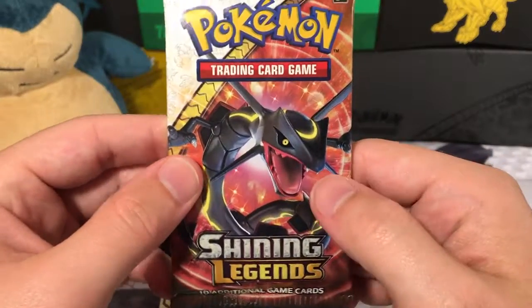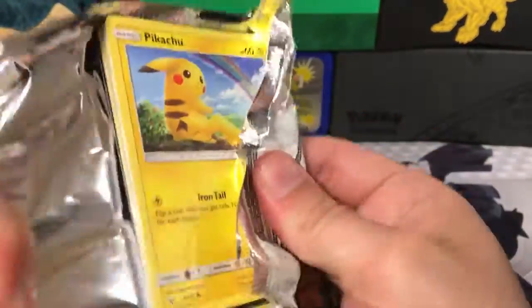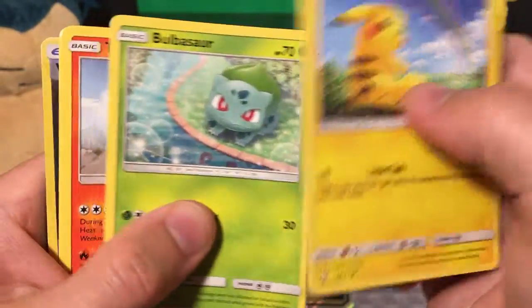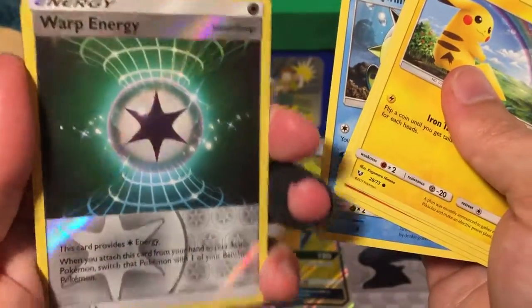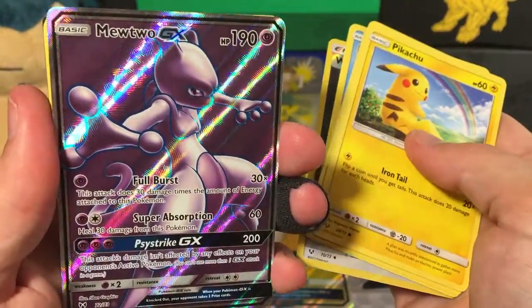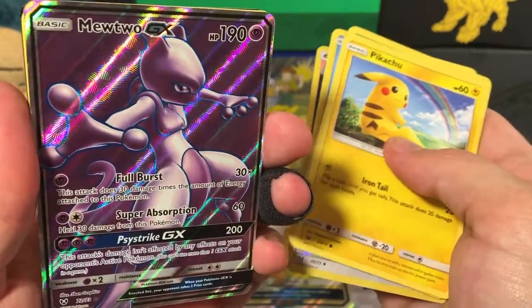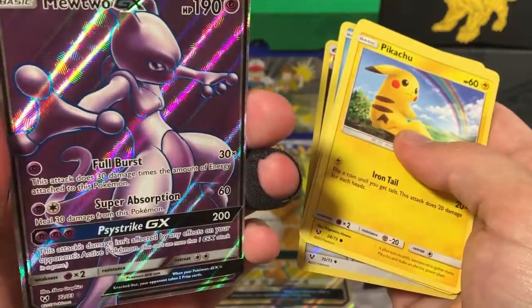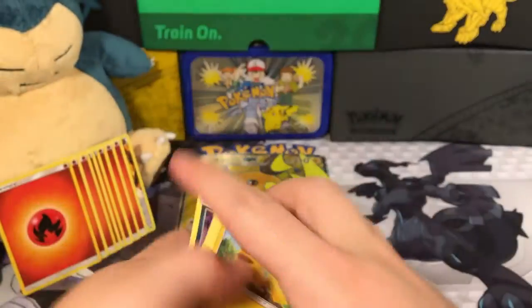Here's a Shining Rayquaza pack, so let's open it up. We got another Pikachu to go with our Raichu GX, a Bulbasaur, a Torkoal, an Ivysaur, a Qwilfish, another Reverse Holo Warp Energy. Oh my gosh — a Full Art Incineroar GX! That's pretty cool, he's very shiny, looks very menacing and angry. Also a Water Energy, an Electrode, a Spiritomb, and a Damage Mover.